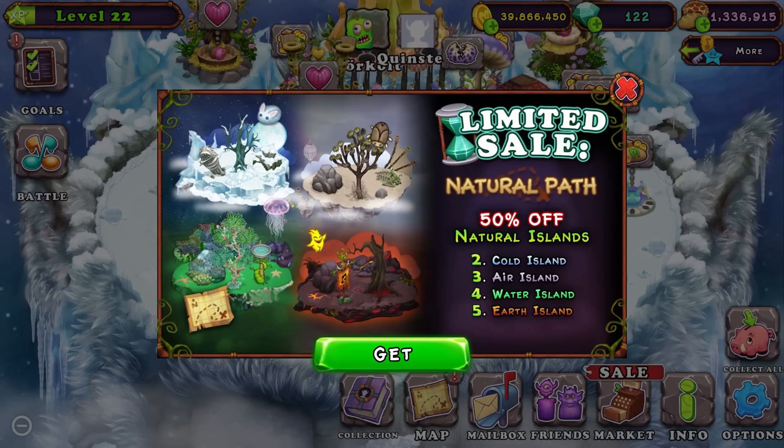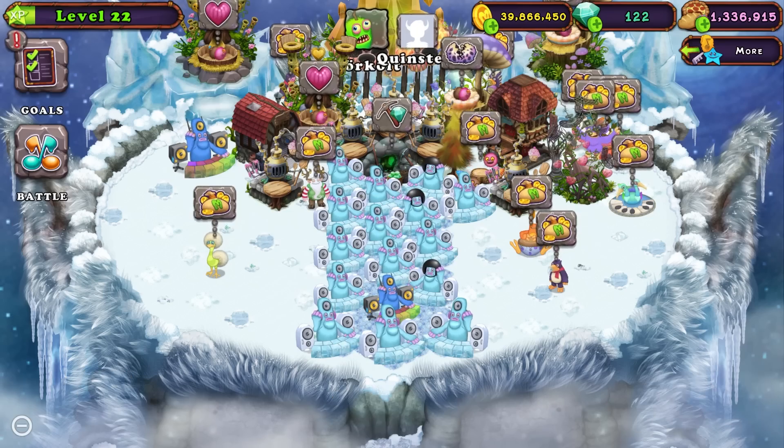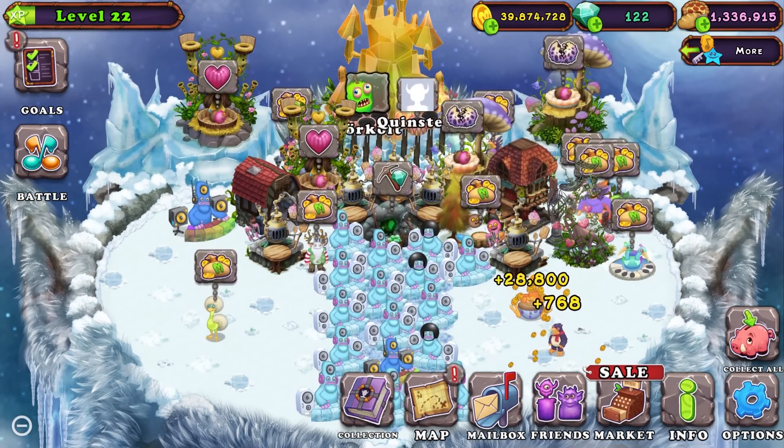Oh, what's this limited sale? Natural path, 50% off natural. That's pretty useful. Although, it would be even more useful if it was a Mirror Island sale. That would be way better for me, especially with today's video where we're literally buying a Mirror Island.